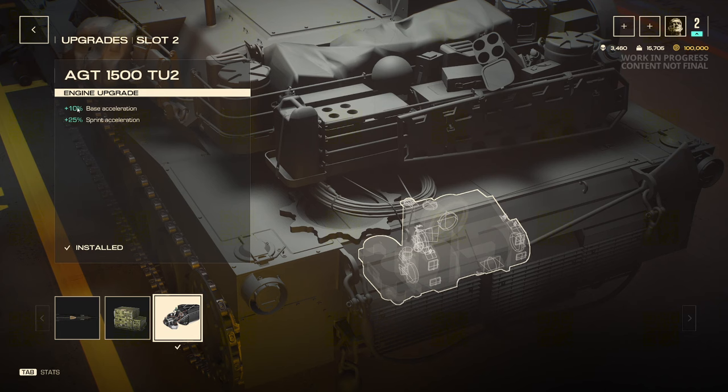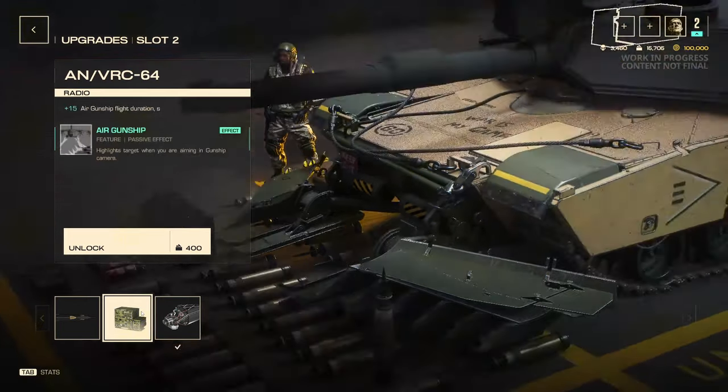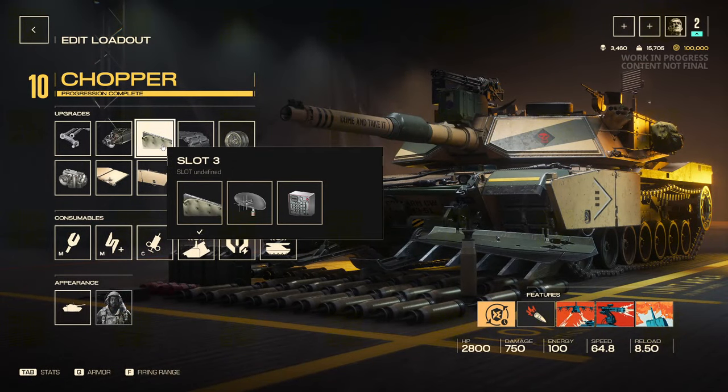For slot two, I go with base acceleration and sprint acceleration, which makes it where this tank has more ability to escape certain situations if it needs to, as you'll see in the replay. If you want, you can build into gun damage or build more into the air gunship. But the way I have this thing built, it's more meant to be a presence on the field itself, not relying on special abilities. Everyone has their own build, so you guys can build however you wish.